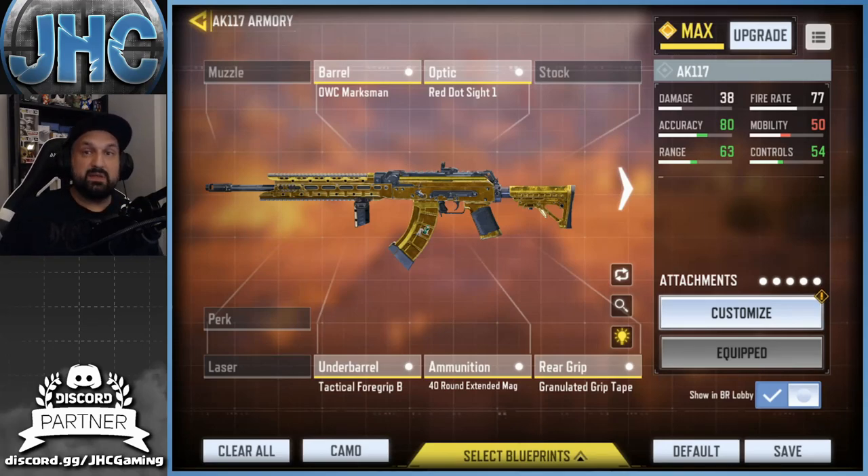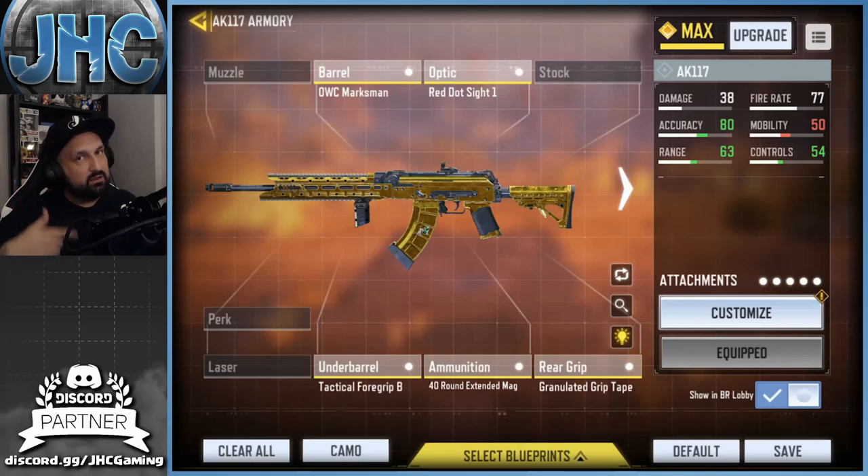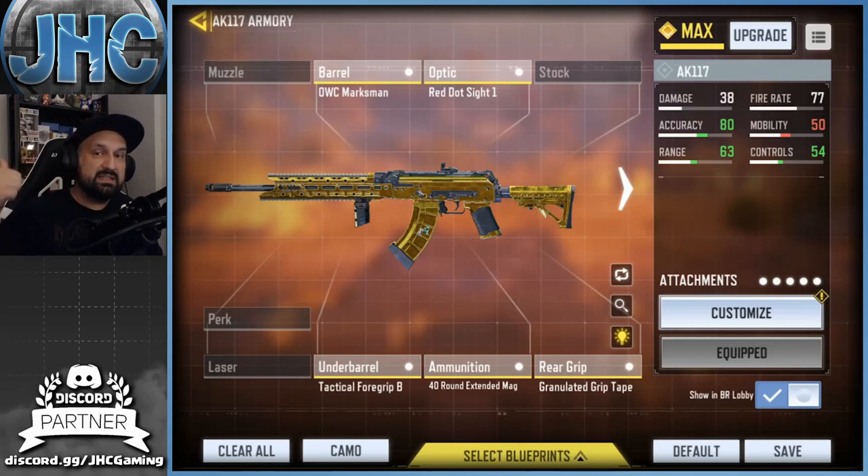Movement speed and ADS speed are pretty bad, but I don't think it's an issue in BR because of my play style. You don't often find yourself in a building face-to-face with someone at close range — usually you see what's going on and decide to pick a fight, you have time to aim. I value these stats and it's what I do when I farm headshots in multiplayer. Accuracy, control, and range — your bullet will go where you want it.